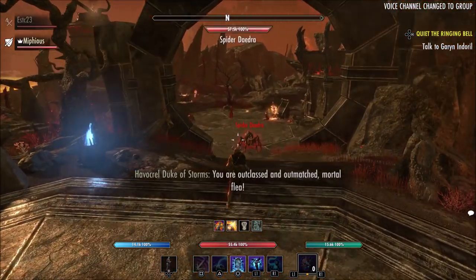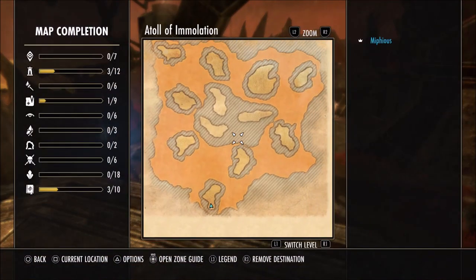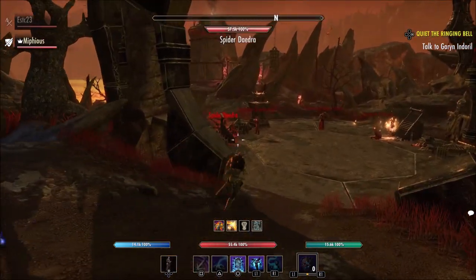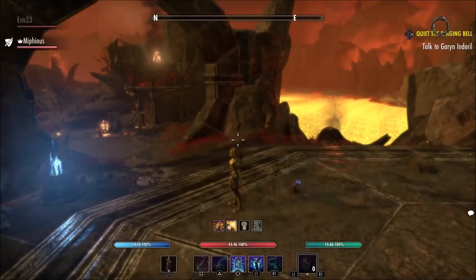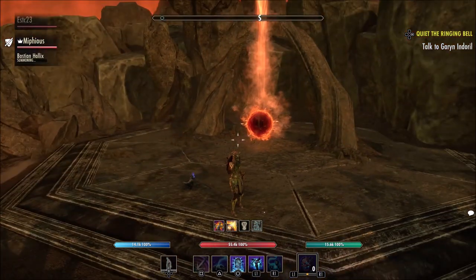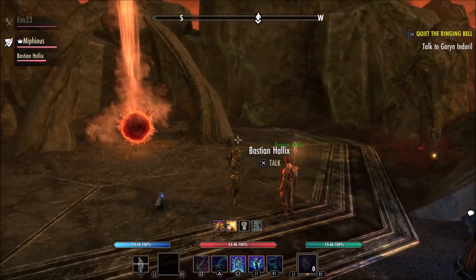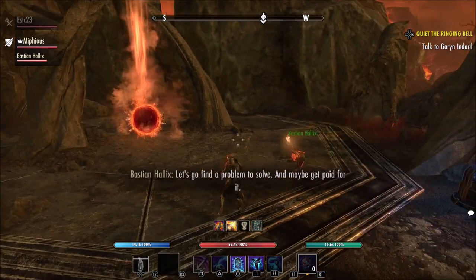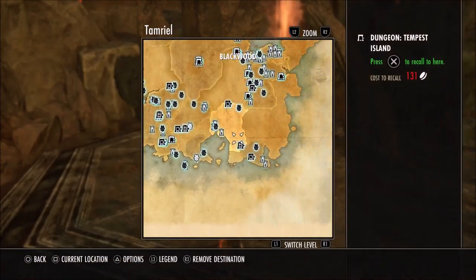Once inside, you just keep fighting monsters — you'll always enter from an area and keep pushing to the next portal. I'd recommend bringing a fighter; tanks are going to take a little longer. Once you make it to the end, there's a boss and then a chest you can loot where you can get the possible plans. This method is a lot better — you're going to find far more plans this way compared to the stealing method, but you can only find those specific Deadlands plans.